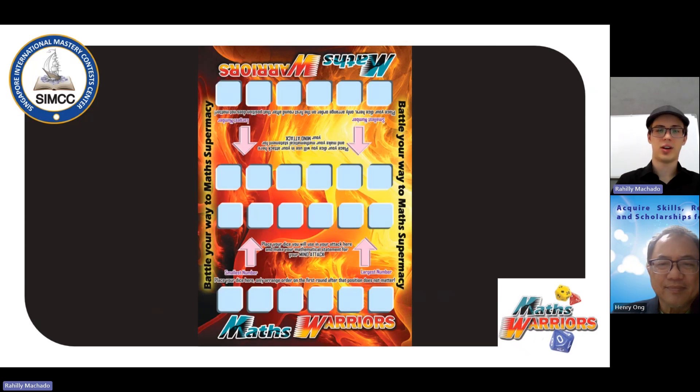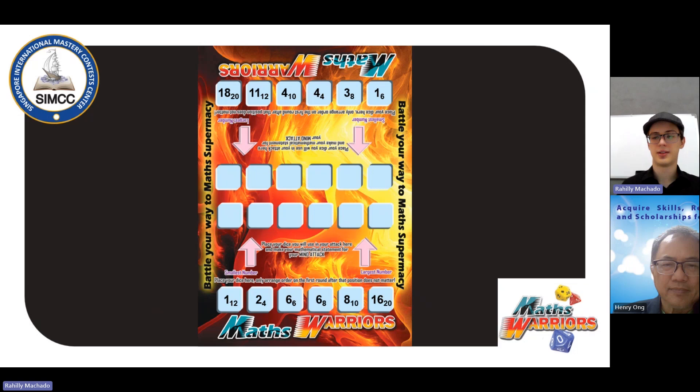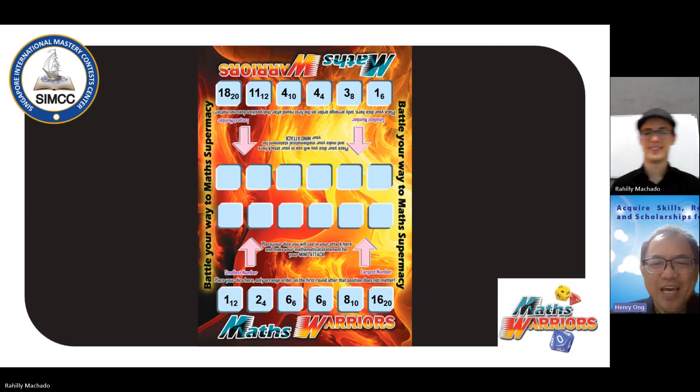For a start, if you haven't seen the previous video where we talk about the rules, please watch it and here you're going to understand it more easily. We start with the empty board and the first step we need to make is that both teams will roll their dice and arrange them in ascending order from left to right. Just like that. So with this, basically compare the two dice: one, one, two, three.